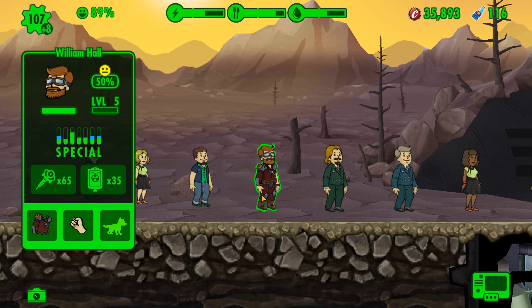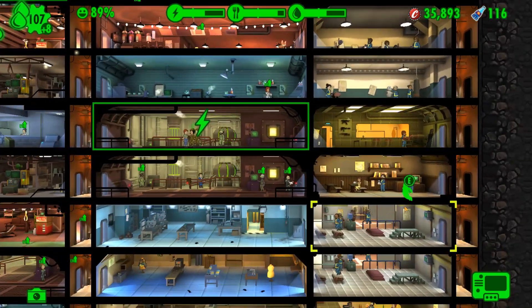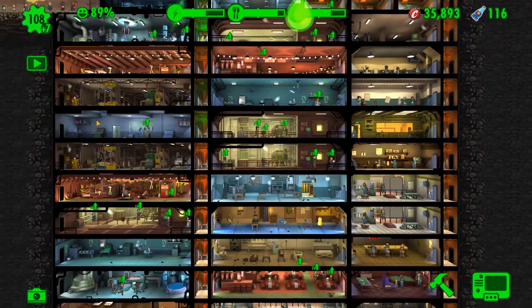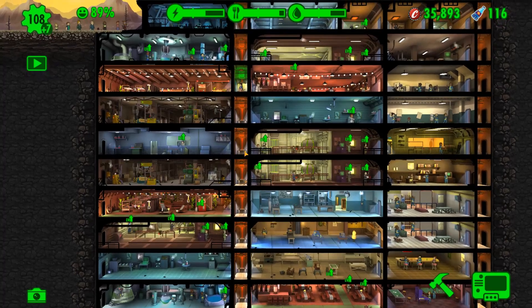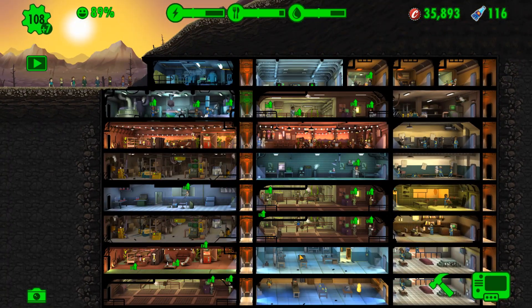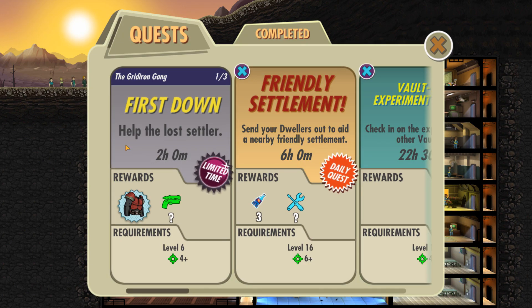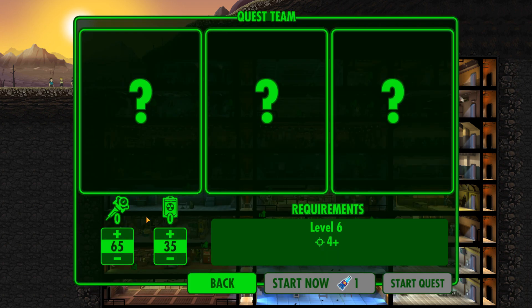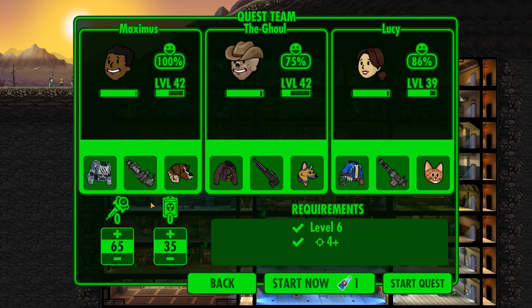This chap was from the lunchbox, so we are going to drag him to a training room. He's a rare dweller, already at level five. We'll go with Perception. Collecting resources because now we're in a resource-hungry position. Food's good, water is not terrible, power is okay-ish. Let's send our guys back out on another quest — the Grid Iron Gang, First Down. It is Maximus, the Gore, and Lucy: 12 stimpaks, 6 Radaways, and on they go.